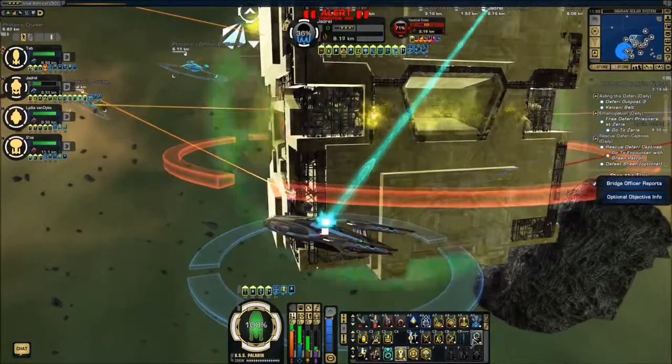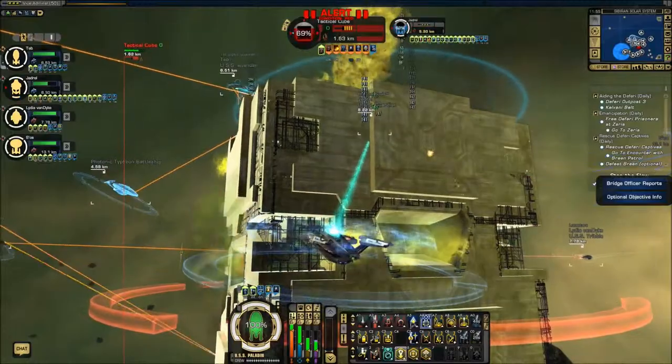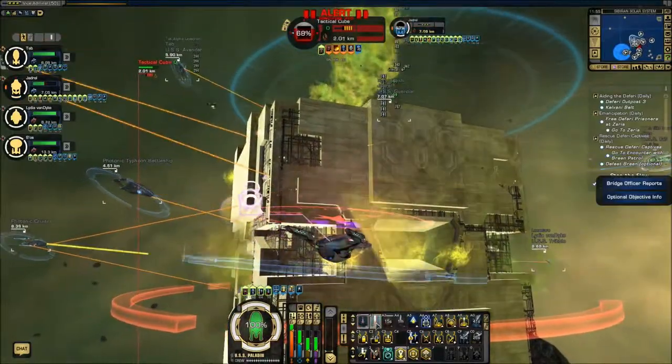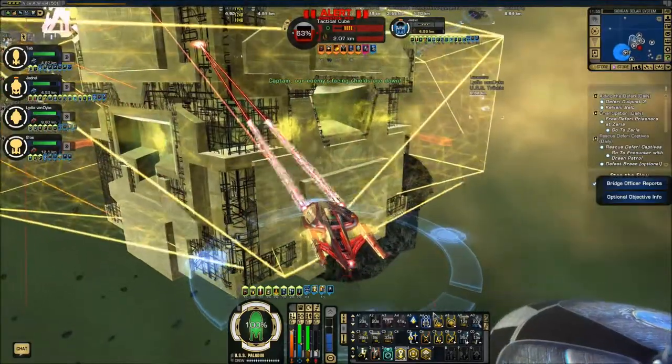It looks like one of my teammates is getting pounded quite a bit. Let me go over and send them a couple of heals — they look like they need it. Definitely some hull and shields needed.